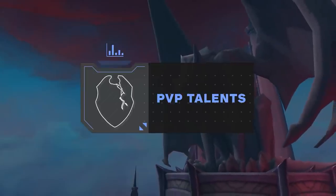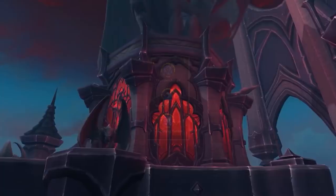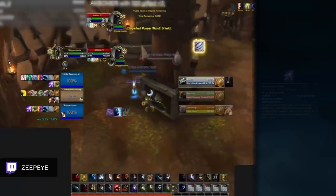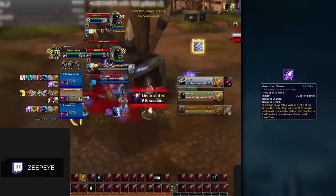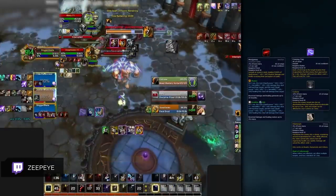Picking your PvP talents is just as important as your normal talents. The three default picks are Thunder Charge, Swelling Waves, and Grounding Totem. Grounding Totem is excellent against any casters or strong spells in general, preventing heavy crowd control or damage from landing on your team — common with abilities such as Mind Games and Freezing Trap.